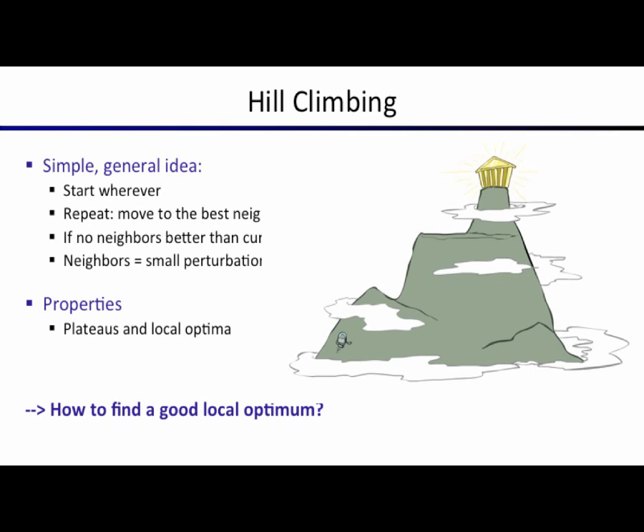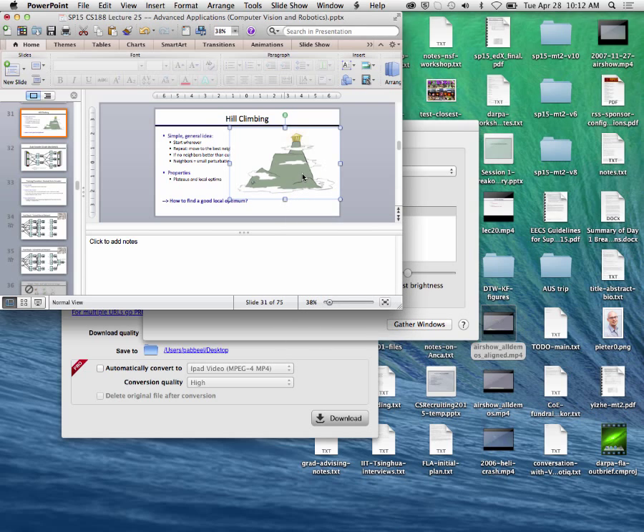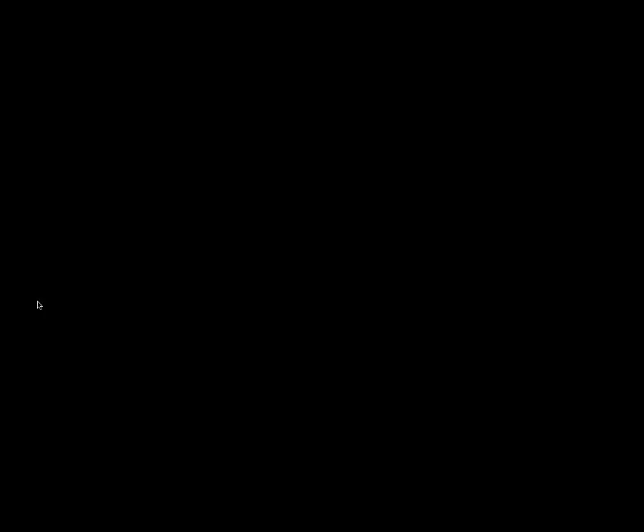The way to optimize this could be hill climbing: start somewhere, repeat — move to a better neighboring state; if no neighbors are better, quit. Neighbors are small perturbations of your weight vector W, which could have millions of entries. Properties of hill climbing include getting stuck on plateaus and in local minima. The question is how to deal with this very large, high-dimensional search space with millions or billions of parameters.